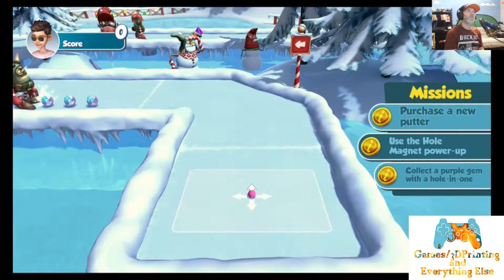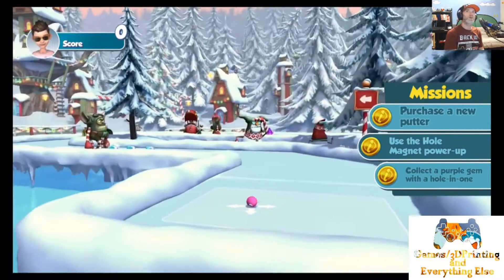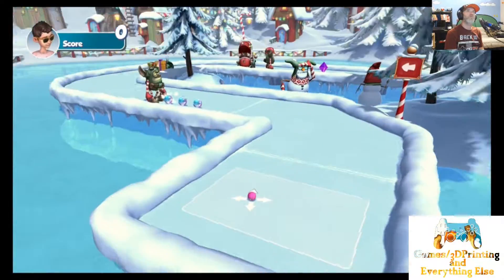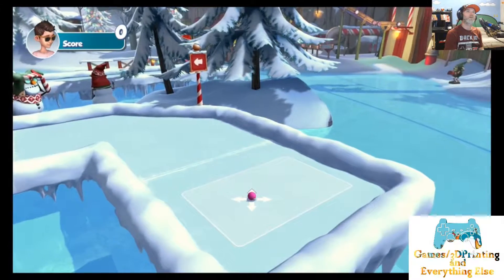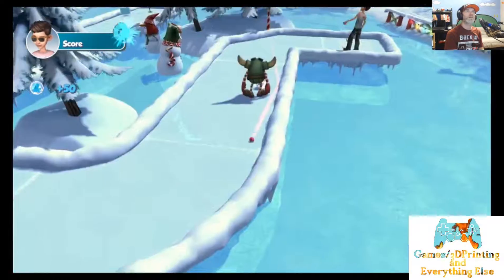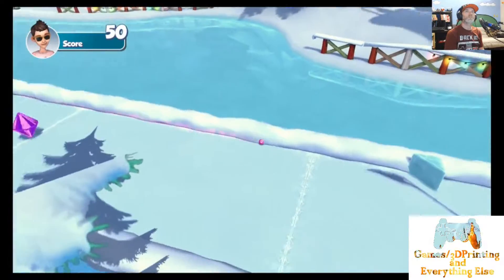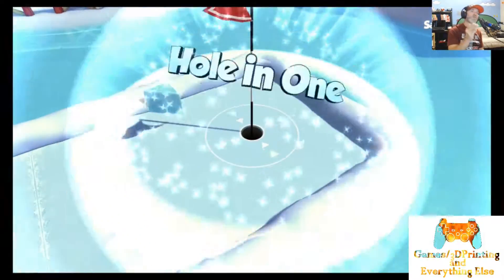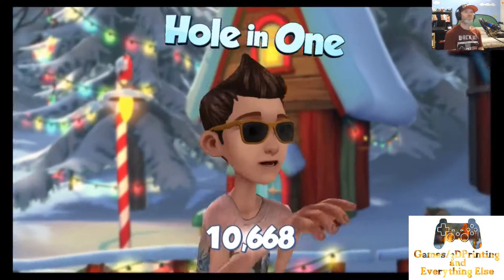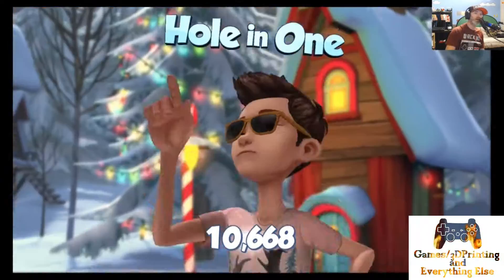Hole number four — how am I going to approach this one? Where are you, flag? Oh, you're hidden behind them trees. Maybe the elf will help me on this one. No, I surpassed the elf — I didn't need the elf's help! You're out of elf and luck — I did it on my own. Thank you, thank you!